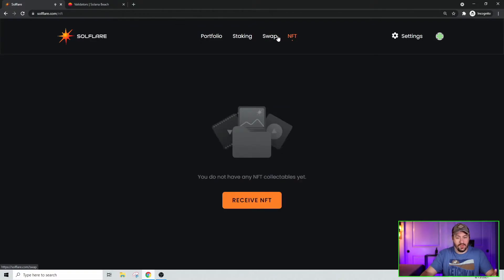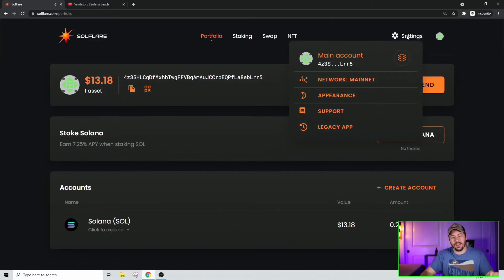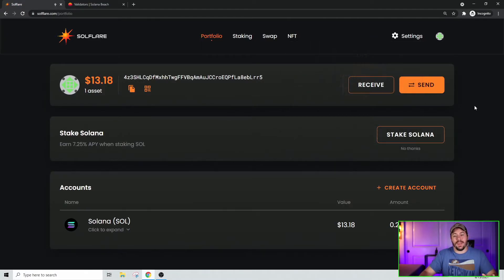You can also store NFTs on SoulFlare and look at your staking. But if you prefer the old interface, you can go to the settings menu, click Legacy App, and it takes you to the original legacy platform. Alternatively, you can go directly to legacy.soulflare.com, which brings you to the legacy platform without even having to navigate from the new site. It looks exactly like the older videos I've shown on SoulFlare.